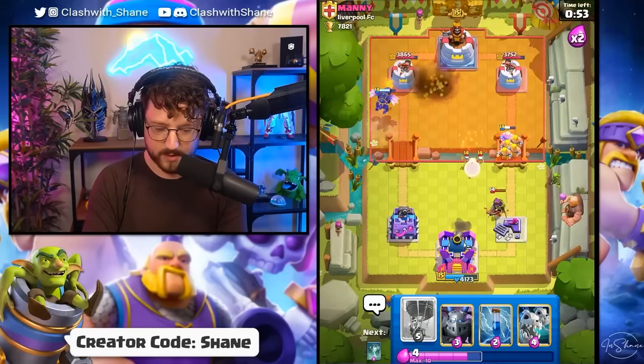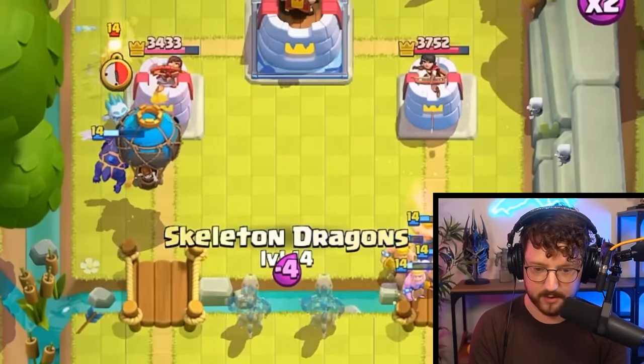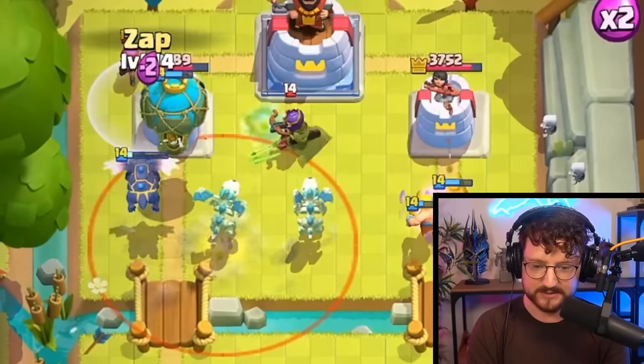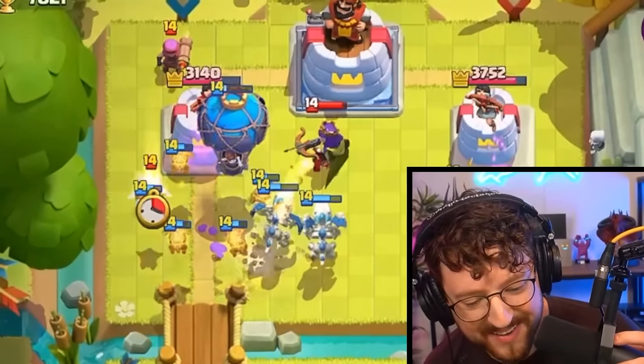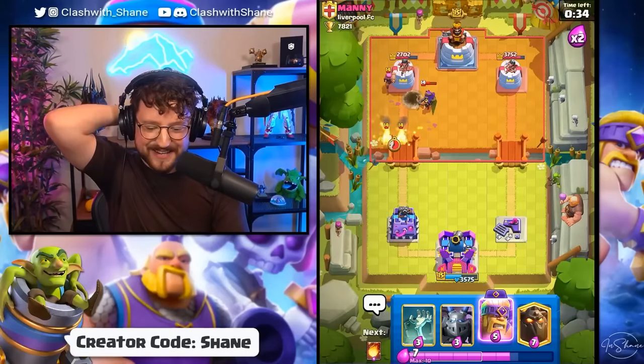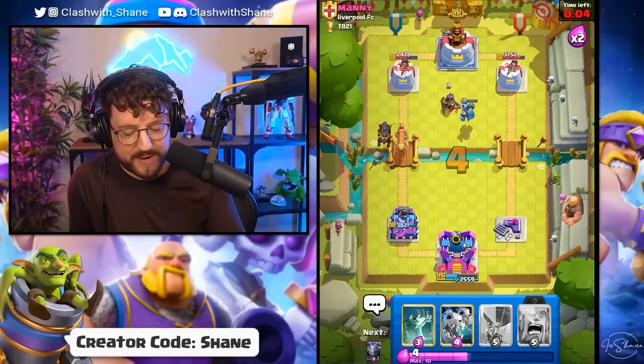We'll back the Princess here. Then we're going to go Balloon left side — Barbarians right lane, Lava Hound pressure left side, Skeleton Dragon in the middle. Can we break through? Please don't say Archer Queen. Oh, he's got Nail too? The Balloon just got dominated. How do you defend that so easily? Two wins for the Barbarians.